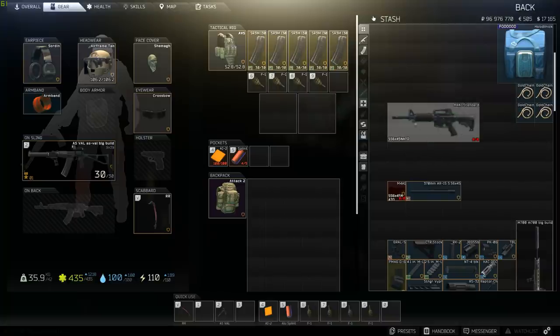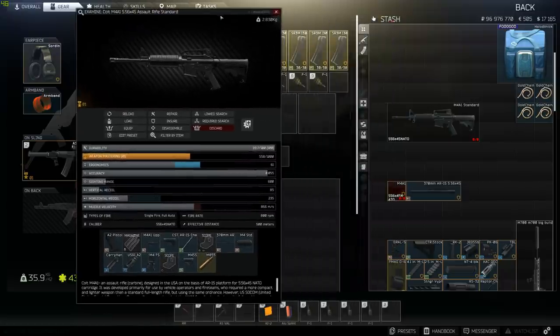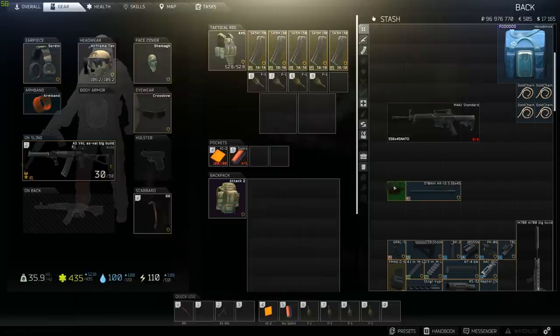First, you're going to want to get yourself a stock M4A1, either off the flea market from a player or find it in game — you can find these pretty commonly in gun boxes. When you get it, right-click and click disassemble. The only two things you're going to want to keep are the actual receiver and the 370 millimeter barrel. You can sell all the other stuff either on the flea market or to Skier or Mechanic.